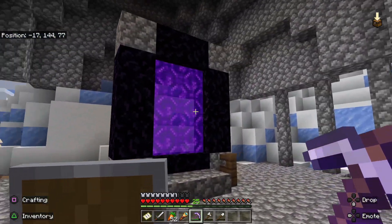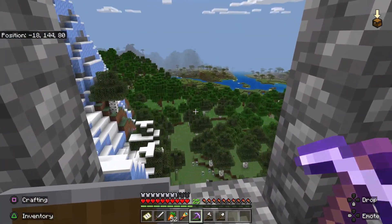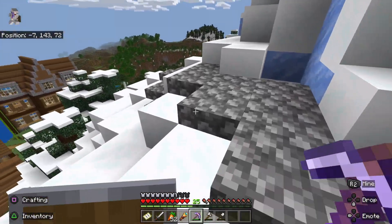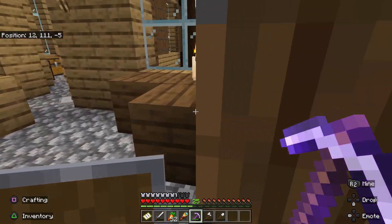So I built this dome up here from cobblestone. I go mining sometimes to get more iron or diamonds, but I didn't have enough cobblestone to build this dome — I'd say it took like six or seven stacks of cobble. The good news is I have as much cobblestone as I want, because one of the rooms in the basement of this house has a cobblestone generator.